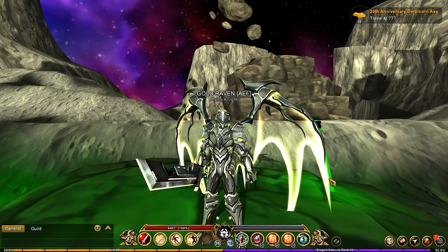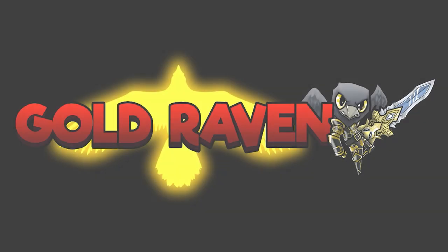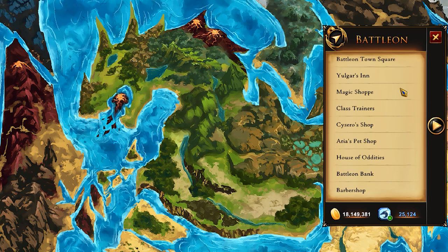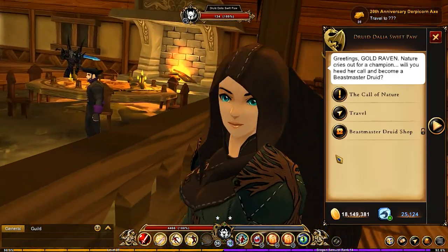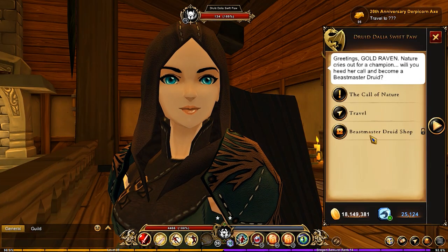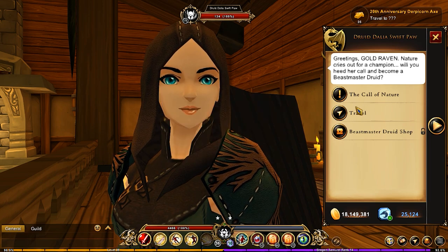Welcome back to another video. This one is on a quest we're going to be checking out. You're going to want to jump over to Yogur's Inn — you'll find the Swift Paw right here and she has a Beast Master Druid shop, but you need to complete the quest line, which I haven't started yet.